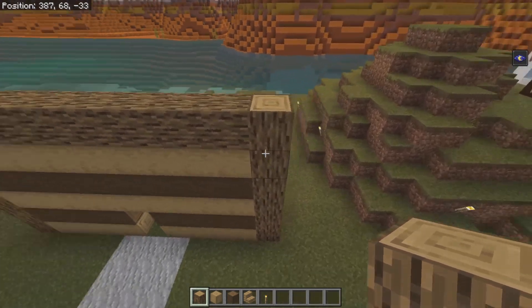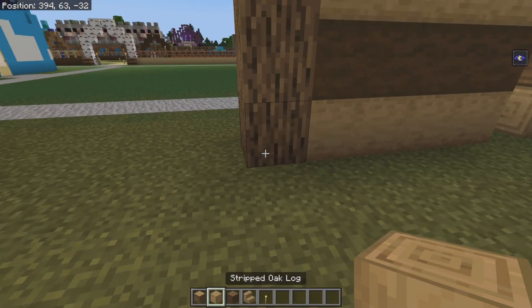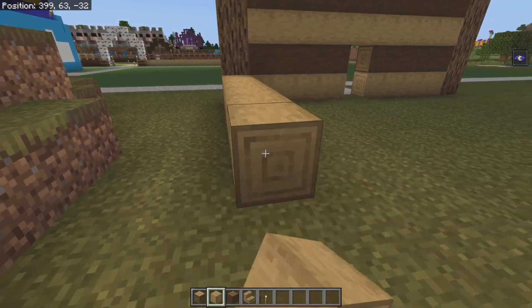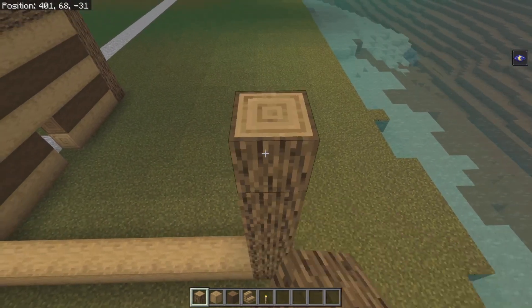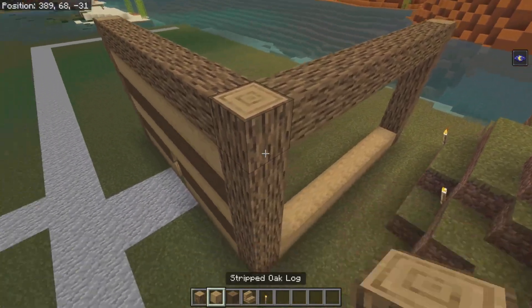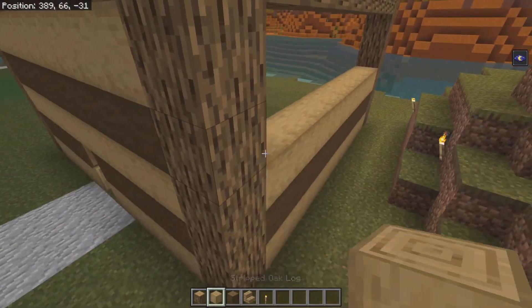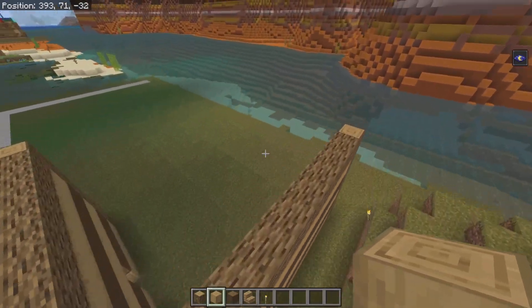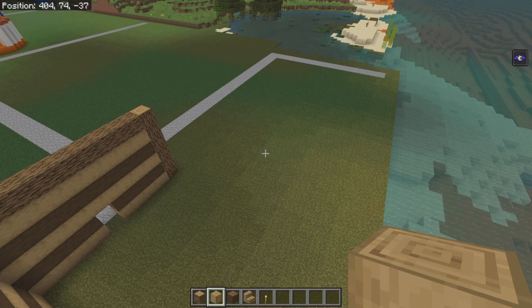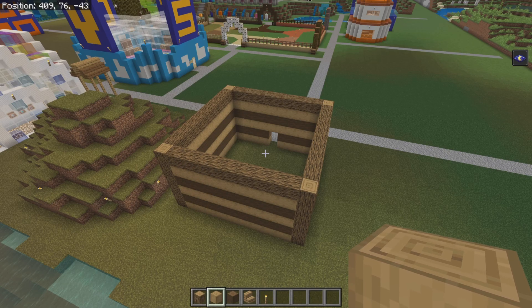We're going to go to the side and there's going to be nine stripped logs, and then an oak log. Going to build this up six — four, five, six. Take this across like so, and then do the alternating pattern of the stripped logs in between. So you can kind of understand what this looks like now. The next two walls are going to be exactly the same, so I'm going to have my invisible helper come in and fill those in for us. My invisible helper has filled the walls in for us, as you can see here.